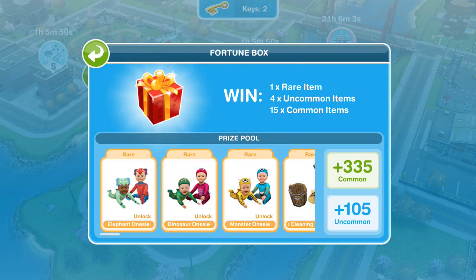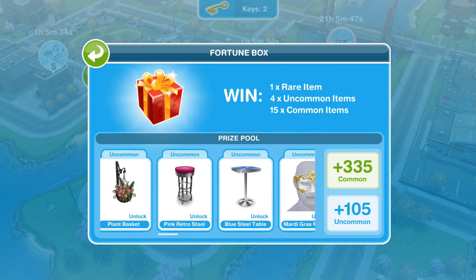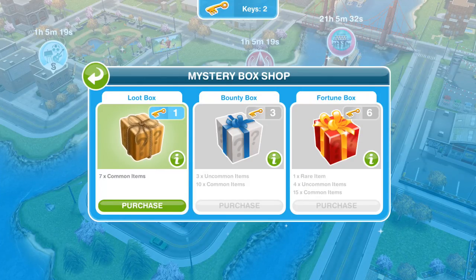So there are 105 uncommon things and 335 common items. I'm assuming that as we keep opening boxes, we can unlock all 105 uncommon items over time. I really want that castle dollhouse — it's so cute. So that's the Mystery Box Shop. Let me know if you've opened them — it's a side of the game quite a few people forget about, but you can get some amazing things, so make sure you're collecting those keys each week. Thank you so much for watching, give this video a thumbs up if you enjoyed, subscribe if you're new, and I'll see you guys soon in a new video. Bye!